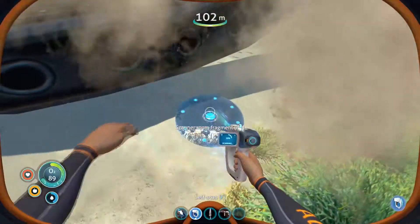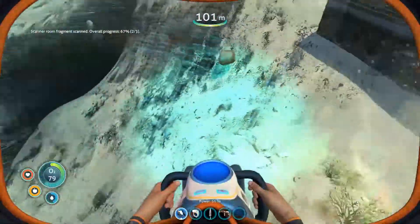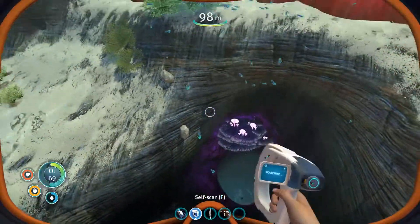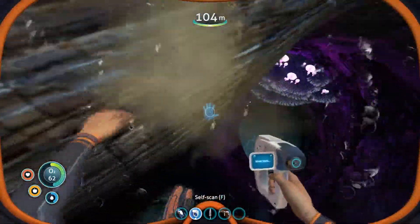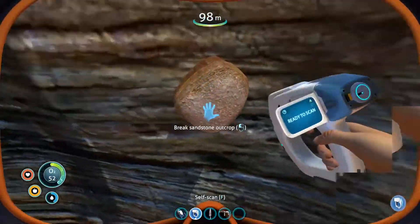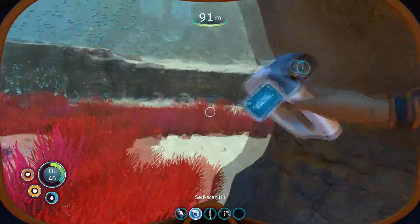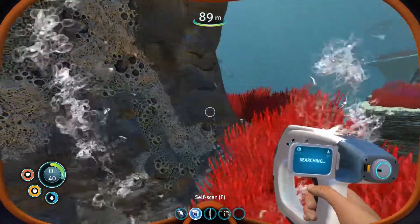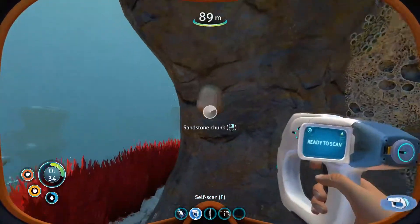Found another scanner room fragment. Found some lead too. There's a shroom cave entrance right over here. I'm not going to bother going inside that wreckage — I'm pretty much 100% sure there's nothing there, but I might be wrong. Why am I hearing a reaper leviathan here?